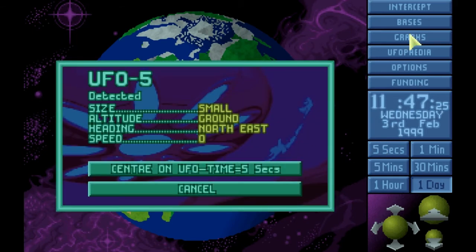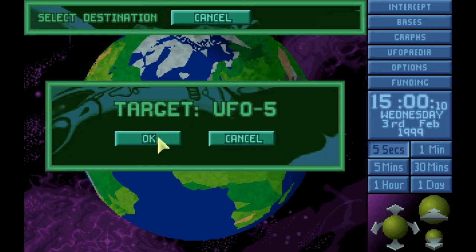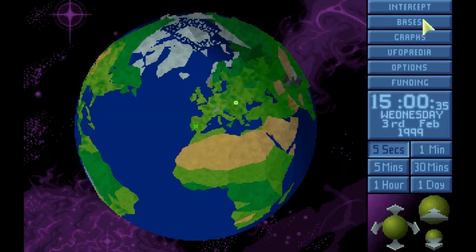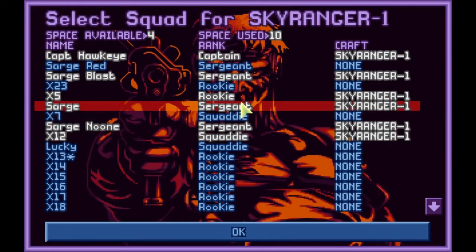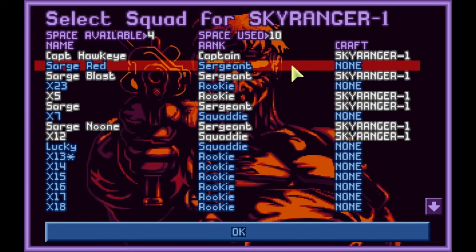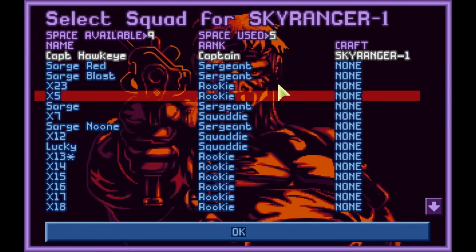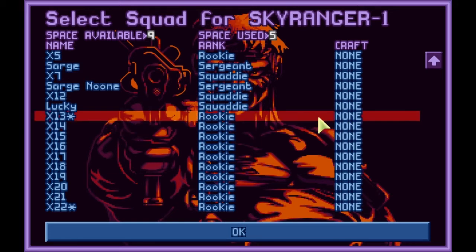Once we start getting skilled people we don't want to lose them. We've got a downed alien spaceship and we don't want that to escape. We want to make sure we take this one — it could well be a night mission. We've got no Lieutenant at the moment, and we've got a load more rookies, so we'll get some of these rookies out.